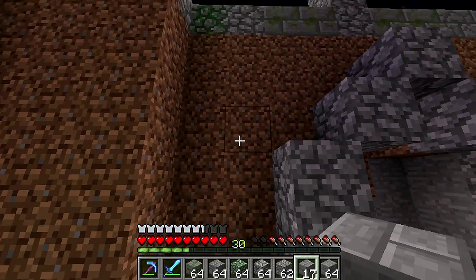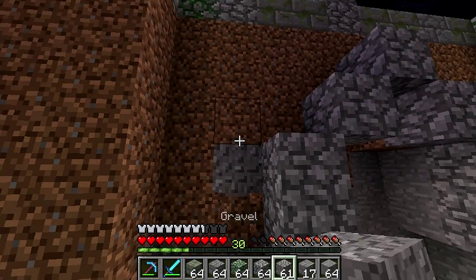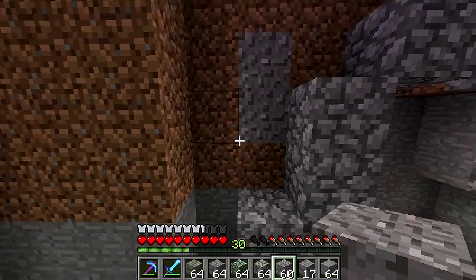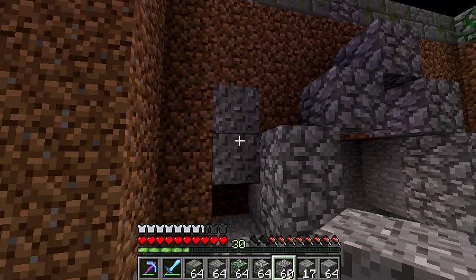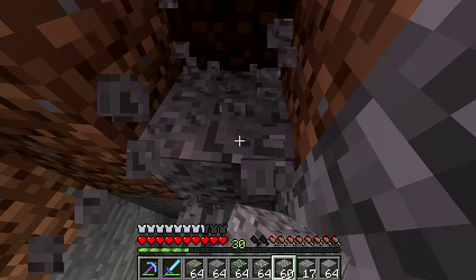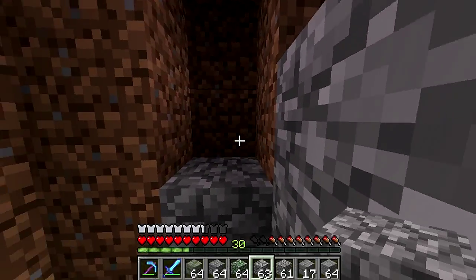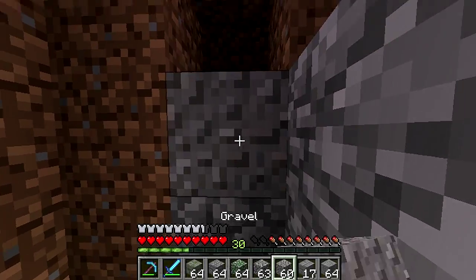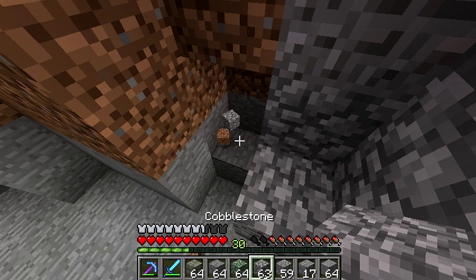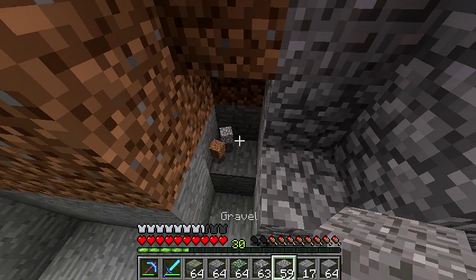I'm going to make it look really rundown and old and yucky — pretty much just like a rundown arena. I'm not gonna do this entire thing on screen, but I'll do a little bit of it. One thing I want to avoid is symmetry, so let's place stone brick there.